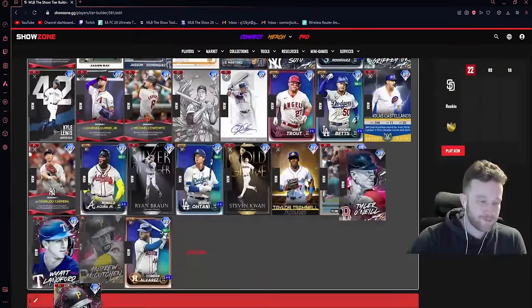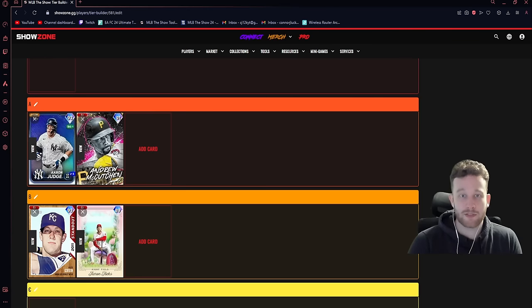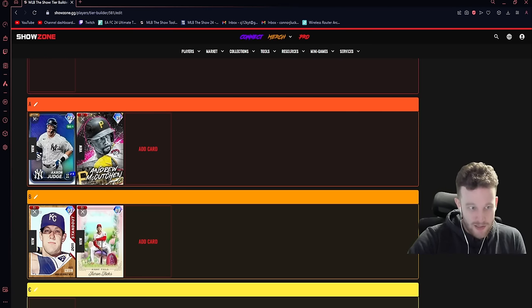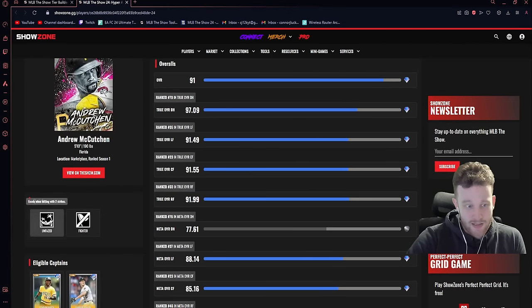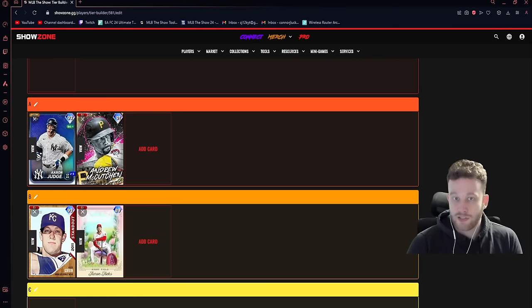McCutchen is definitely A tier. The speed is nice; the general defense and reaction aren't the greatest, but the speed helps make up for that. He has Unfazed and Fighter quirks — not really what you're looking for; you mainly want Breaking Ball or Dead Red. That said, he's a great option in the current meta because there are a bunch of really good lefty starting pitchers right now. He's super cheap, so if you struggle a lot against Johan, Randy, or Noah Schultz, this card can help you out a whole lot.